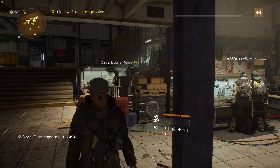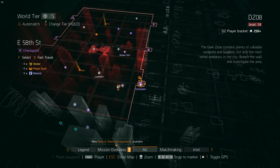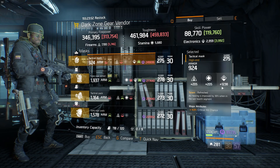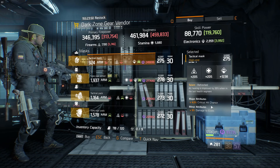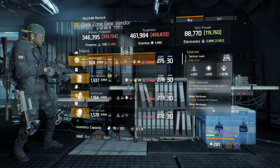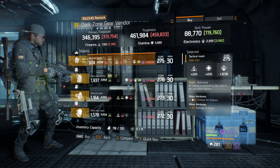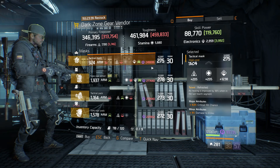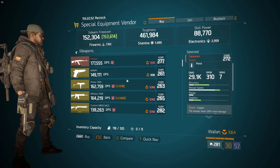Now we're going to move on to some gear. In East 58th Street checkpoint, there's a nice Refreshed mask here, rolled really high on electronics at 1238. It's got crit hit chance and damage to elites already rolled on it. Reroll crit hit chance to enemy armor damage — it makes a great high-end mask for any PvE builds.